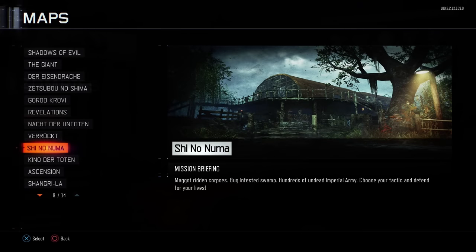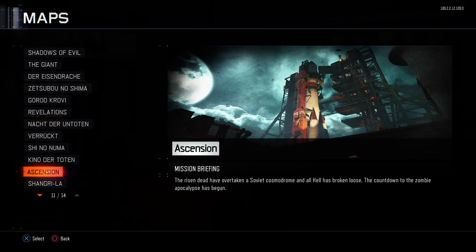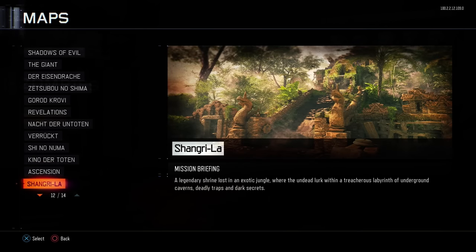The next maps — Shino Numa, Kino Der Toten, Ascension, and Shangri-La — don't have that many glitches and are all knife-lunge glitches, which is why I'm not covering them in depth here.